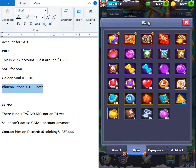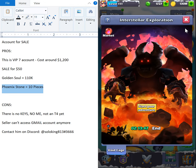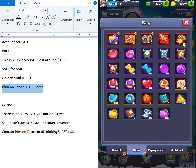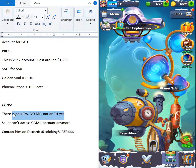Now for the cons: he stopped playing the game and resources are lagging. For example, interstellar explorations is ending in two hours and he didn't play it. The keys are only 136, so it'll take another two or three months to reach around 1,300 keys. Miracle eyes is only 60, so you'll have to skip this week and wait three more weeks for the next one. There's not much else, and he has no T4 at all.